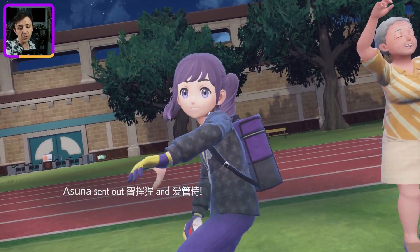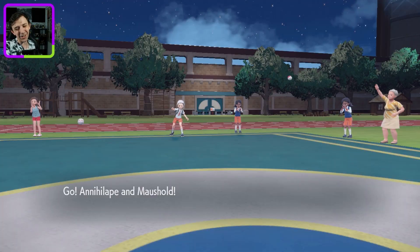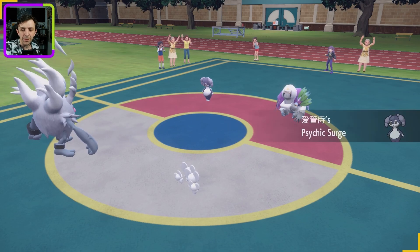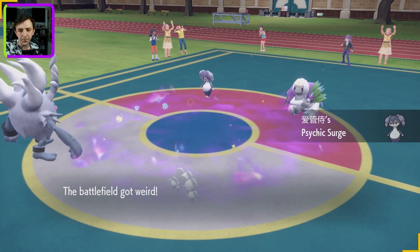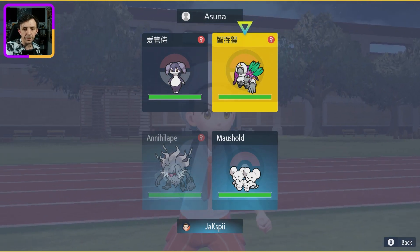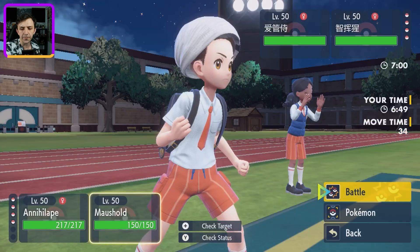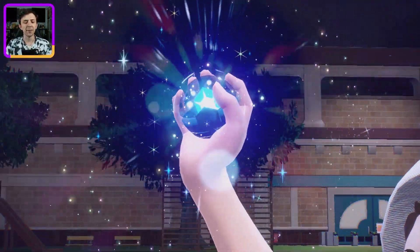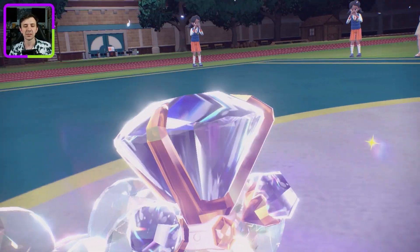So if they were to start with Indeedee and Oranguru, I get a lot out of this play. Because I can Final Gambit Indeedee — knock it out, just one-shot it — and then I can Population Bomb Oranguru. No priority moves, and I should be able to get a double KO here. We will Final Gambit into the Oranguru slot just in case, but then Population Bomb. And we should have this. If I don't, I think the following turn I can try and get Encore off, but the issue is that it's not a priority move, so it gets a bit tricky.